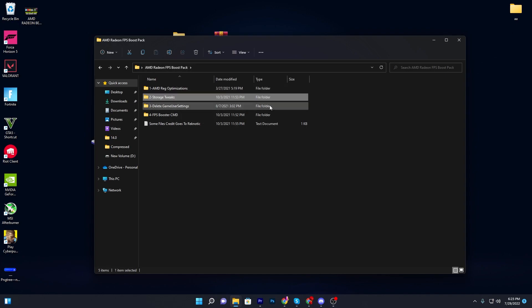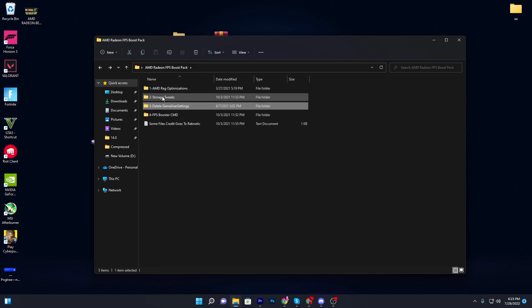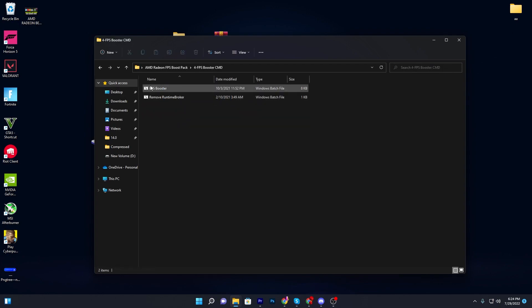Here is the delete game settings folder, which is specifically for Fortnite if you want to boost your FPS. Double click here — you will find the delete Fortnite game folder. I'm not doing it because I have already done all the settings in my Fortnite. I suggest you skip this folder as it will change all your Fortnite settings, but doing it will give you some extra FPS. Next, go to the FPS booster CMD folder — there you will find two files: the FPS booster CMD file, and the remove runtime broker file, which runs in the background of Windows and uses a lot of your PC's resources.